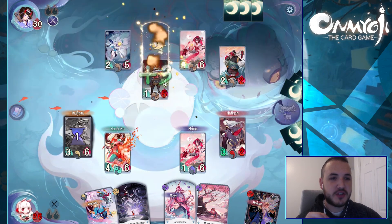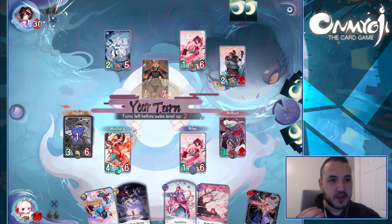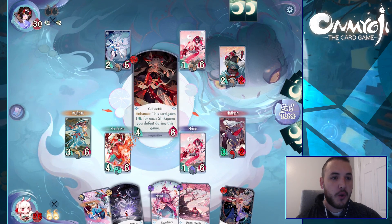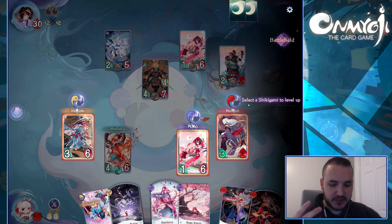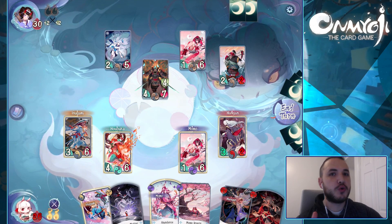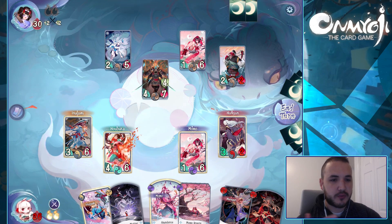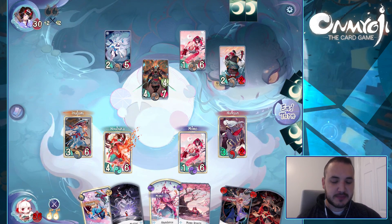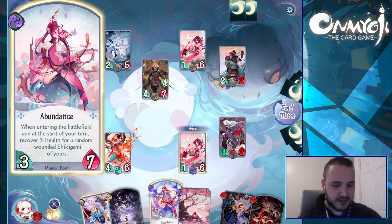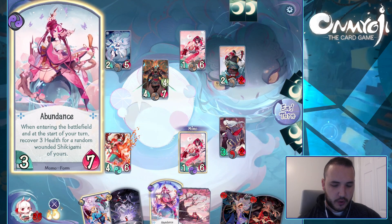So if we hopefully win this game — we're kind of losing right now. So when a Shikigami loses all of their life, they go on cooldown for a couple of turns but they'll eventually resurrect themselves. There are a couple of cards that can resurrect as well, so they're not completely out of the match, but you can't use their cards when they're dead.